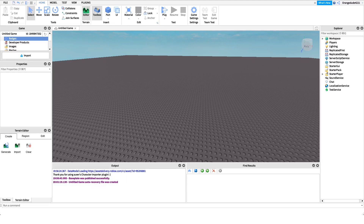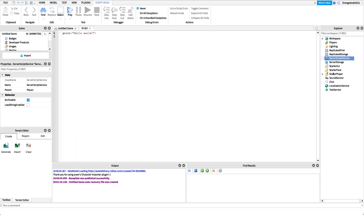Now that you know what this script does, let's make it. The first thing we need to do is create our badge. You can do this in a multitude of ways, but I like to use the Game Explorer. You'll see a badges icon — right click on it and click 'Create Badge.' Note that it costs 100 Robux to create a badge. What you need in the end is the badge ID, because that's what we'll use in our script. Create the badge, grab the ID, then come back.